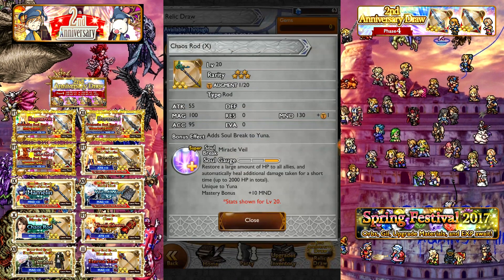Speaking of the devil — Yuna. We have the Chaos Rod: 55 attack, 100 magic, 130 mind, no bonus effects. Soul Break Miracle Veil restores a large amount of HP to all allies and gives them HP stock of 2,000 additional HP. It's a good move to complement Yuna — great for synergy, great for healing. The only thing it's missing is an instant cast that would make it better. For the mastery points and HP stock with a large Curaga to the whole team, it's not a bad item. Your chance to pull it is about 2.78%.